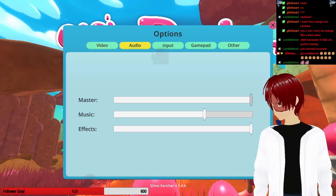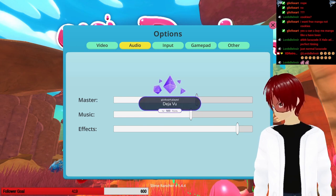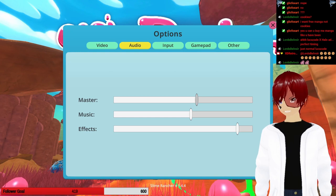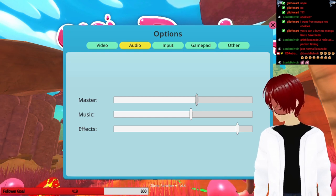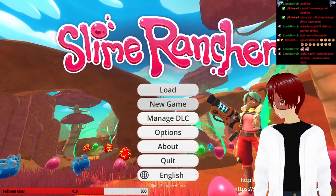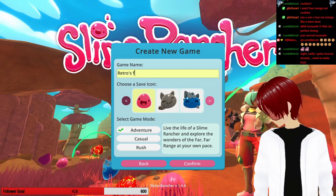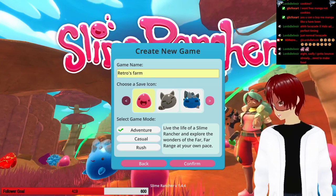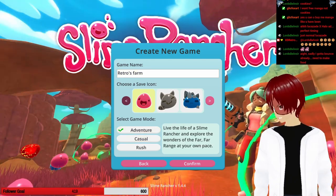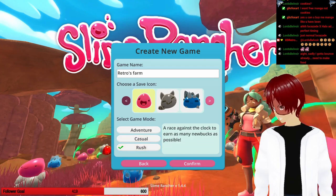This game is far too loud. That should really go on longer — I know I just get muted, but it should go on longer. New game. How do I pick? I'm on casual. Relaxed take on. What's adventure? Live the life of a slime rancher and explore the wonders. I'll go adventure.